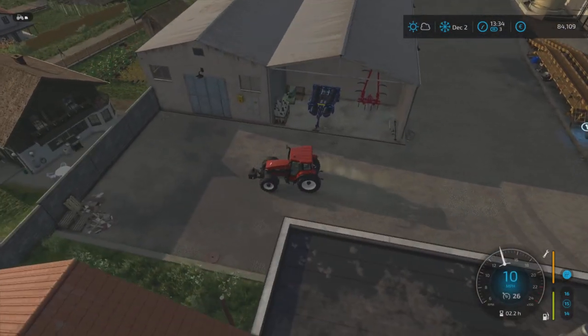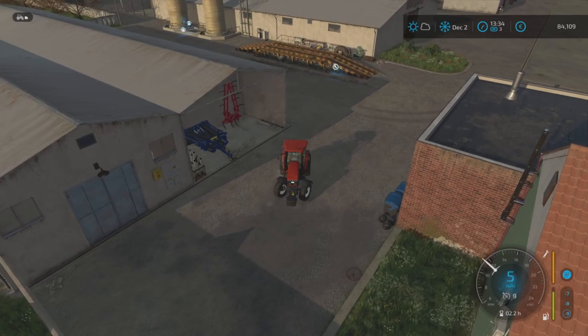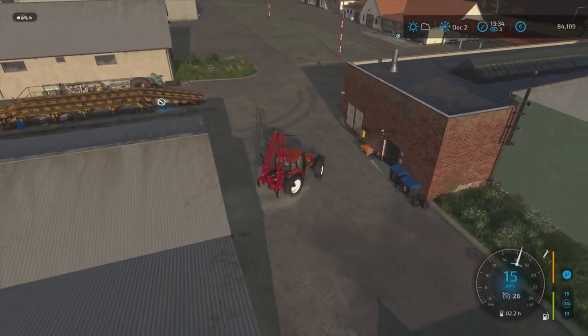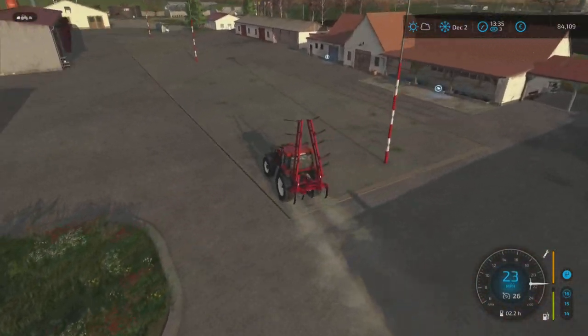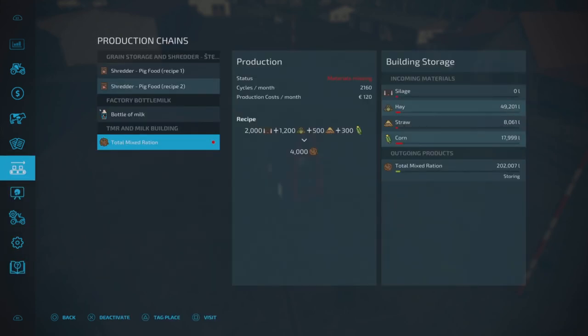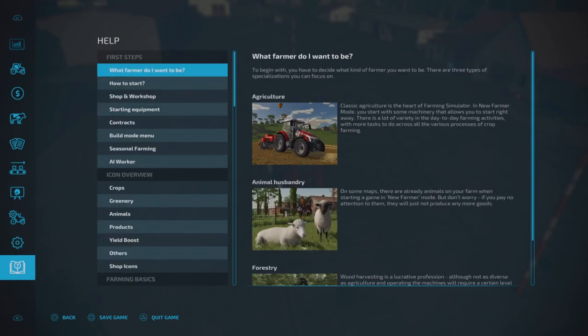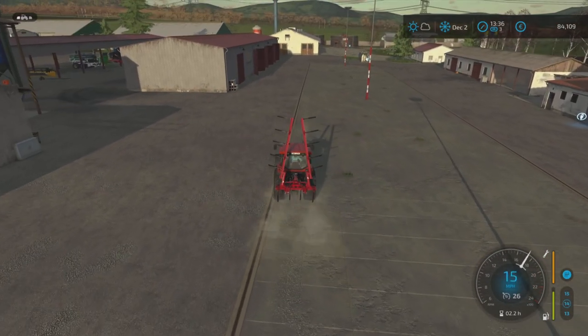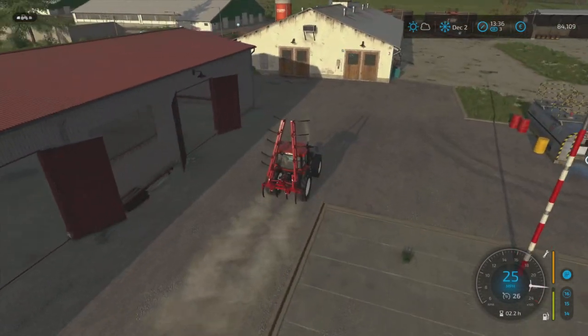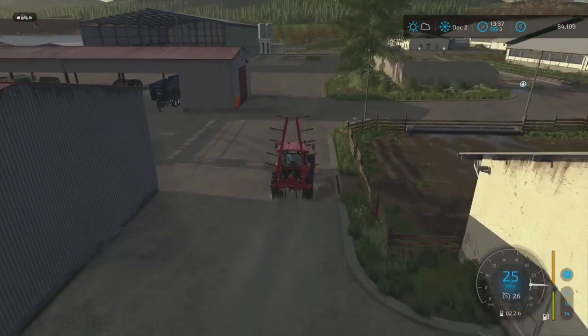We are back - it did clear up, look at it, it's all melted away! So we're going to get the New Holland going on that field. I've swapped over the tires because they were still on the narrows. But look at this guys, this is mental - look how much TMR we've got: 202,007 litres! We've run out of silage. That is crazy. That goes very quickly, doesn't it? I don't know what to make of all that.